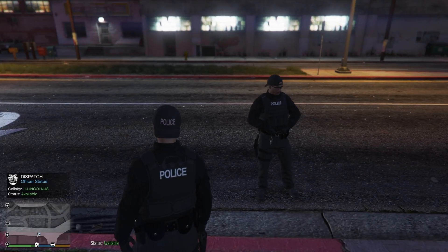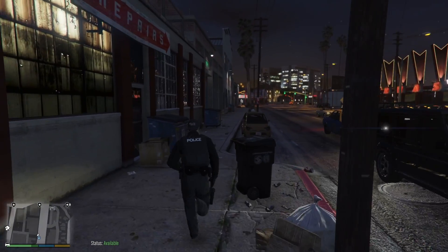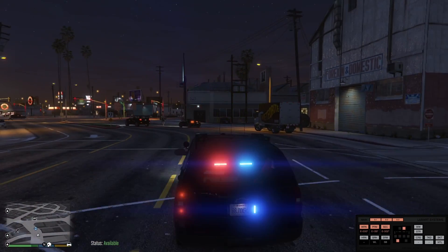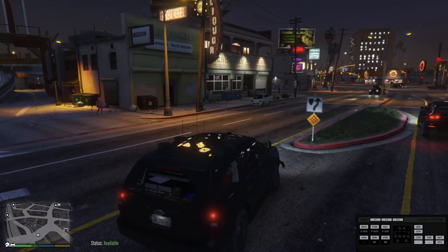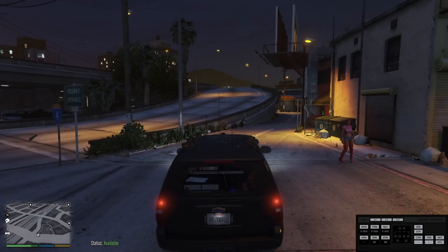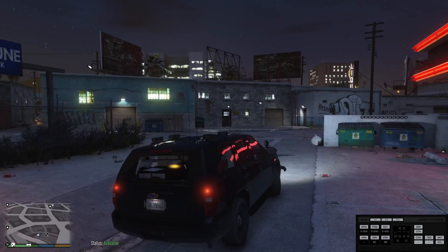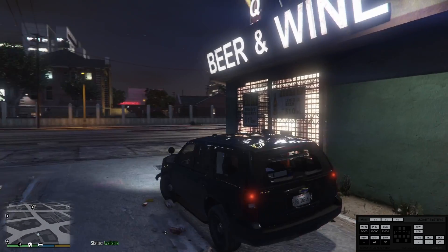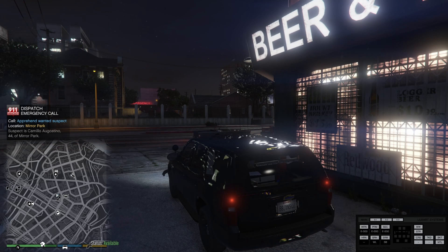My partner stood on the guy and killed him, so we're gonna run back to our vehicle. Now that we're code four, I'll get my partner in the vehicle and we'll be requesting another call. We got the hookers out already. Drive behind the strip club here to make sure nothing's happening behind there, then we'll pull out and request another call.